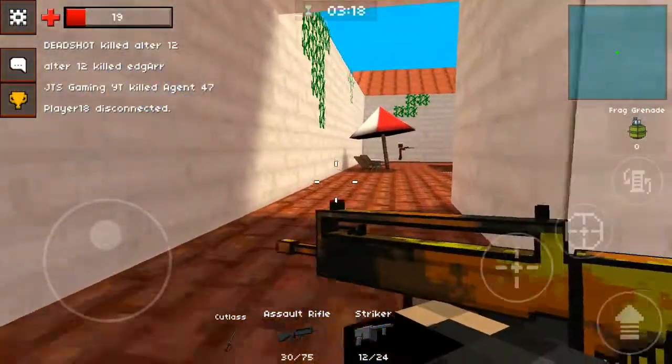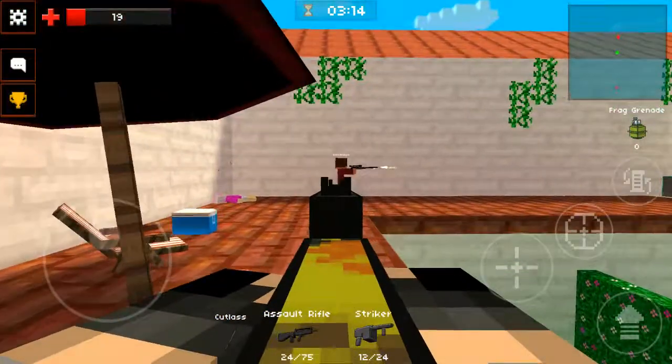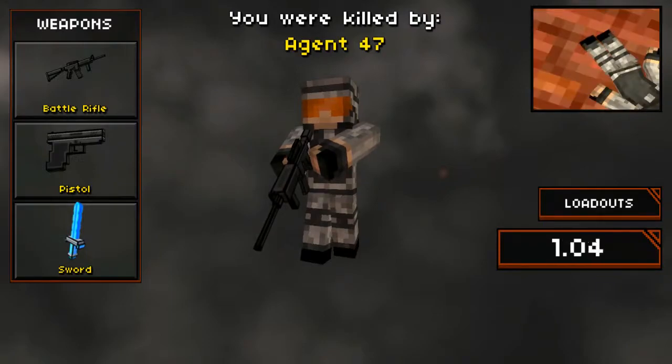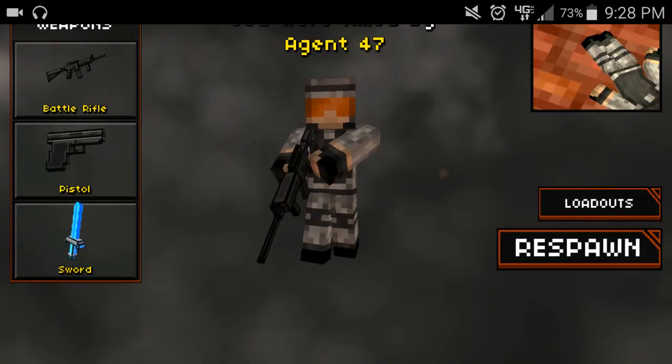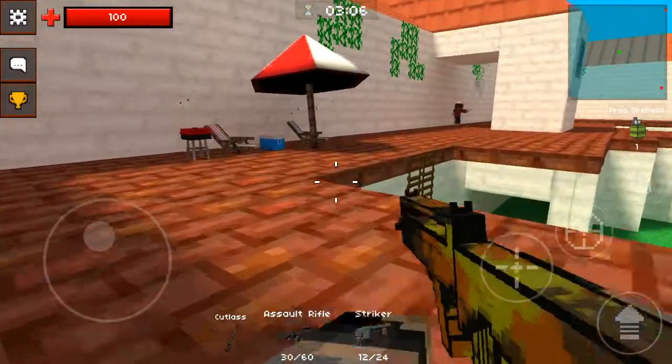The three best maps the assault rifle performs on are Summer Garden, Shipyard, and Santa's Workshop — at least those are the three maps where I've gotten the best gameplay.